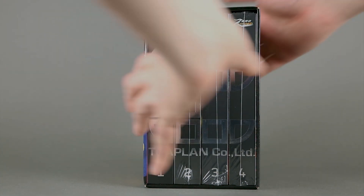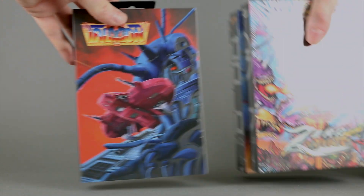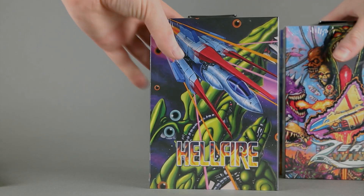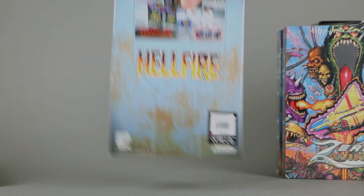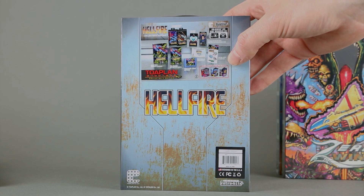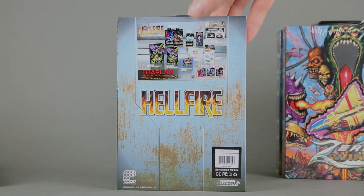This is the first game, Traxion, and the second game, Hellfire. On the wrap you can see what's inside each collection. The items are the same across all four games, so I'll detail just one of them.